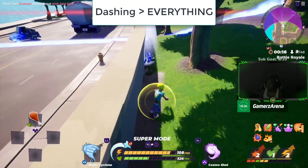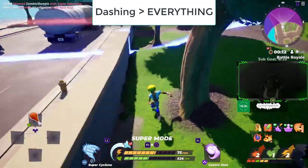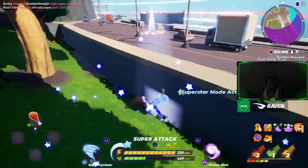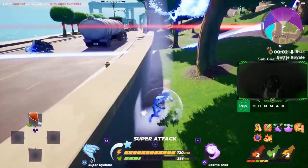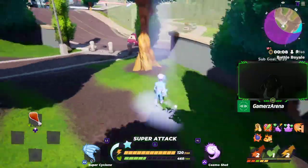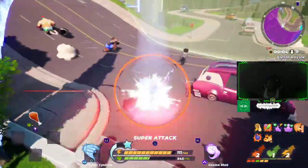Dashing beats everything — no matter what someone tries to do to you, if you dash it's avoidable. That could be a little overpowered, as you can see in the gameplay footage in the background where dashing gets you away from pretty much everything. However, it does cost stamina, so having more than one person against you will definitely screw you over if you rely on dashing.